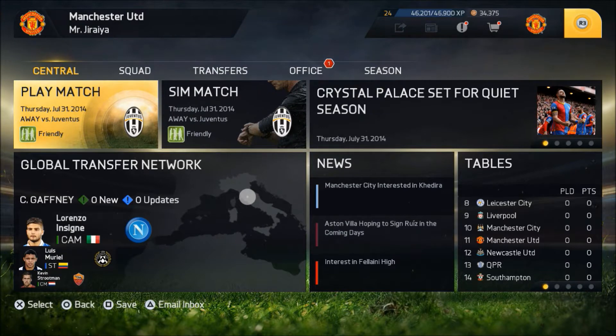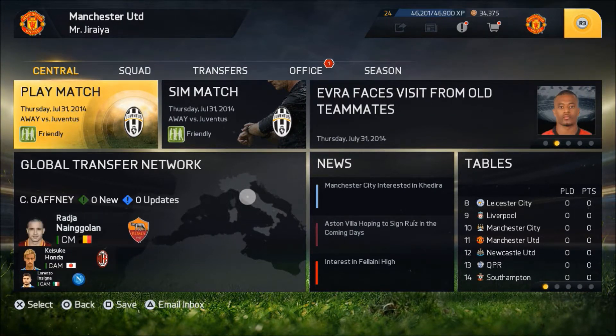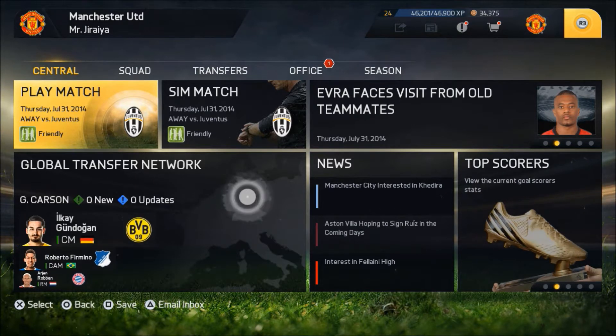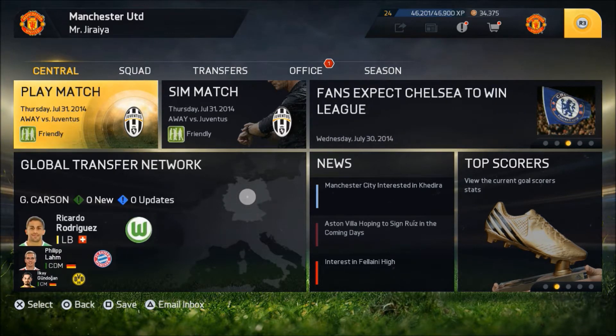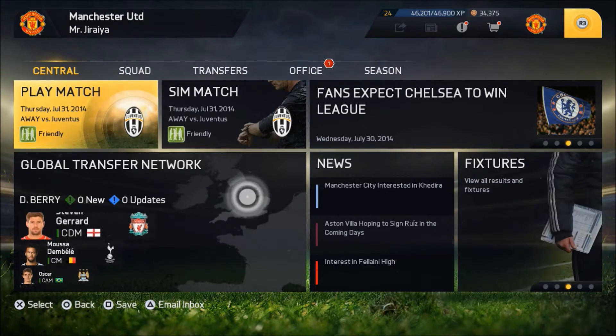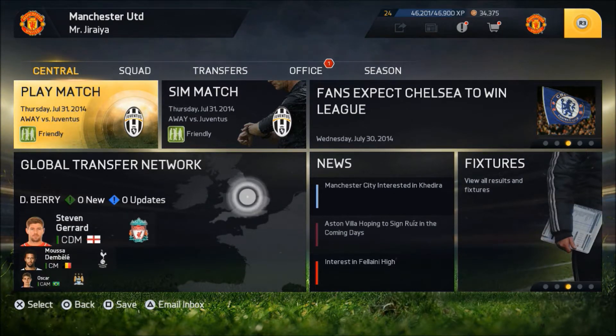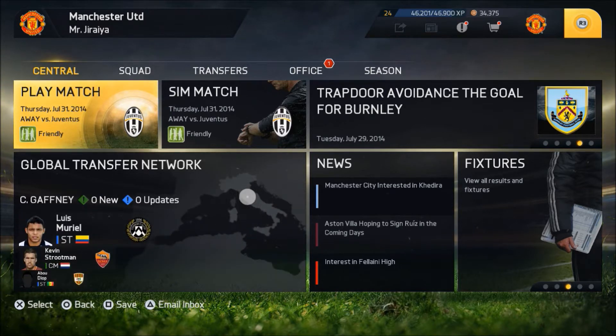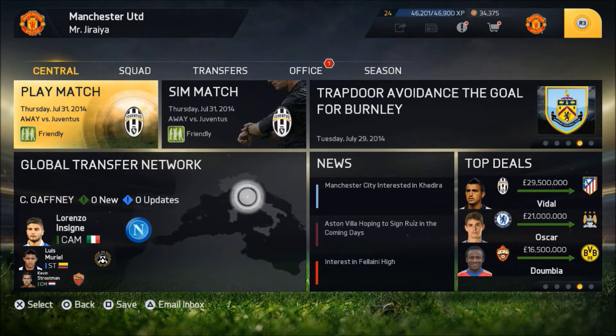We're jumping straight into our next game which is basically a friendly, so the main thing is to try and get the players some play time, get all the team gelling together, getting to know each other a little bit for the upcoming season. That way we can go into the season as strong as possible. We are Manchester United so we are looking to definitely pick up a win, avoid any injuries at all costs, and focus on the players gelling together for the start of the season.